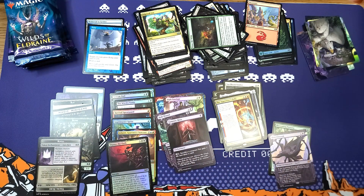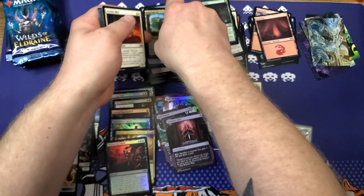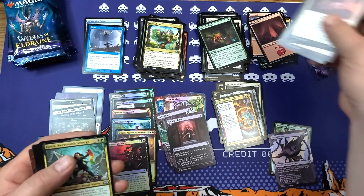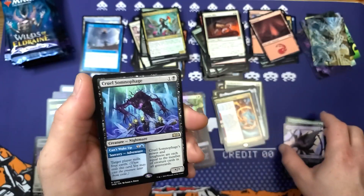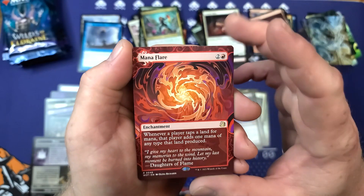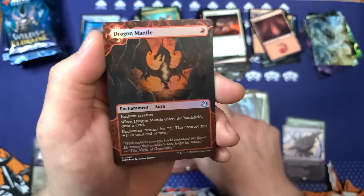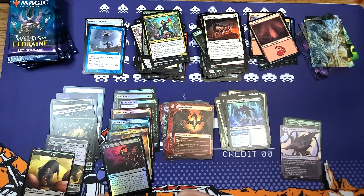American packs — so weird, love it. Of course we'll save our draft booster box for single pack openings and multiple ones on TikTok because it's kind of fun that way. All right, here we go. Cruel So — yeah, that's the first one, same as last time. Hey — Mana Flare! Whenever a player taps a land for mana, that player adds one more of that type. Fantastic card. And that's always cool — Dragon Mantle token.